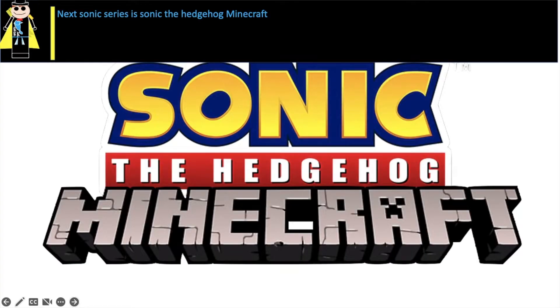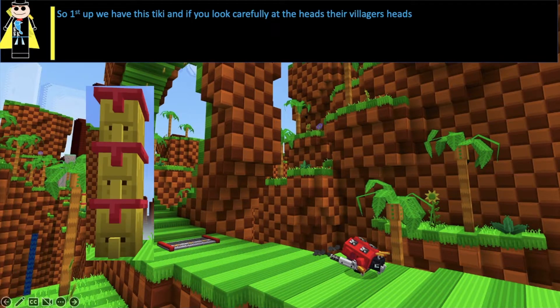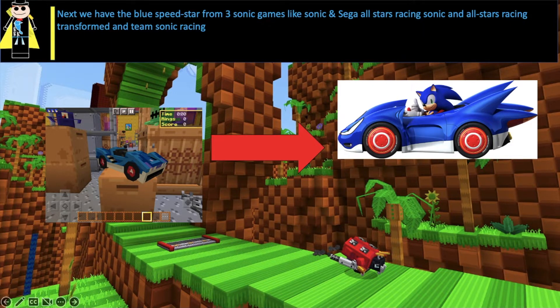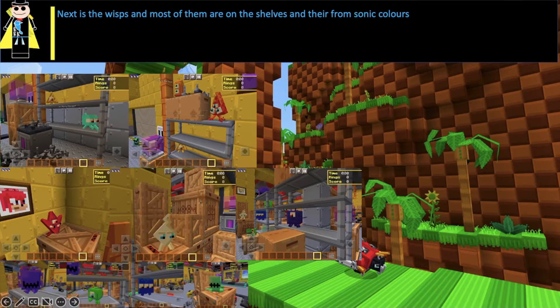Next Sonic series is Sonic the Hedgehog Minecraft. This game has a lot of Easter Eggs. So first up, we have this Tiki, and if you look carefully at the head, they're Villager's heads. Next we have the Blue Speed Star from three Sonic games: Sonic and Sega's All-Stars Racing, Sonic and All-Stars Racing Transformed, and Team Sonic Racing. Next we have the Wisps, and most of them are on the shelves, and they're from Sonic Colors.